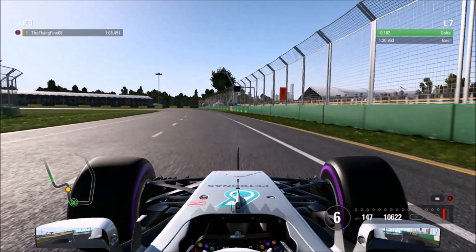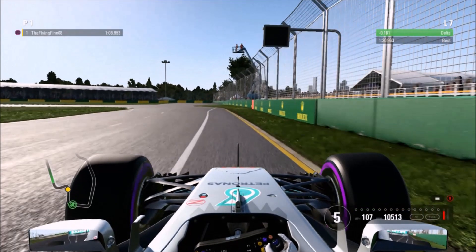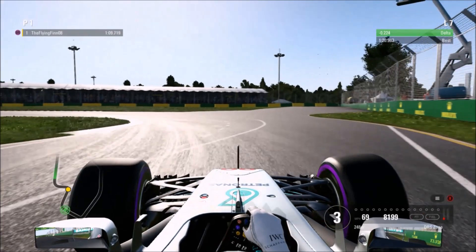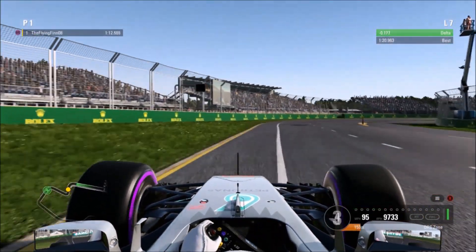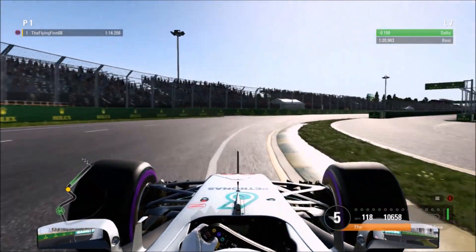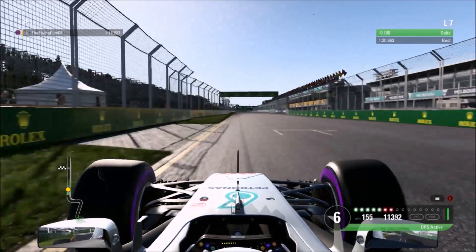Brake just after the shadow starts, just instinct here. Start turning as you come to the black box. Keep it through third gear. Now prepare yourself, go as wide as possible through here for the best entry possible. Up to fifth gear, open the DRS as soon as it's available.